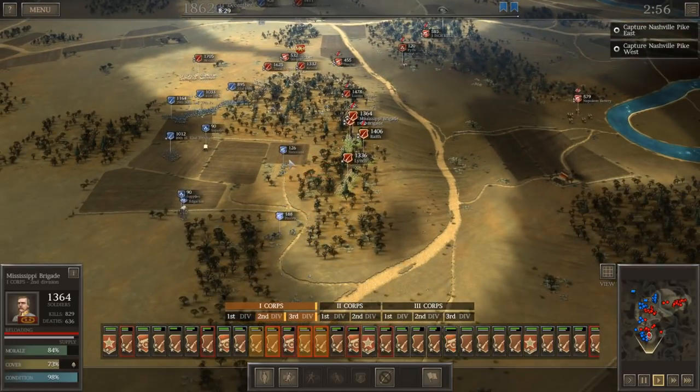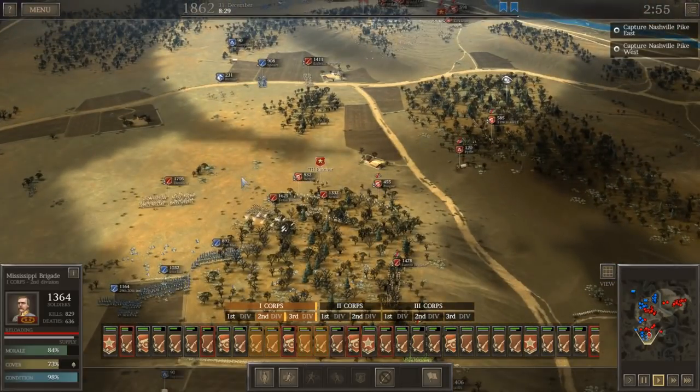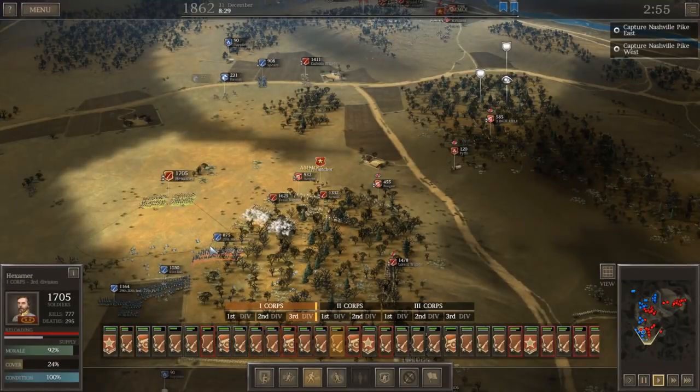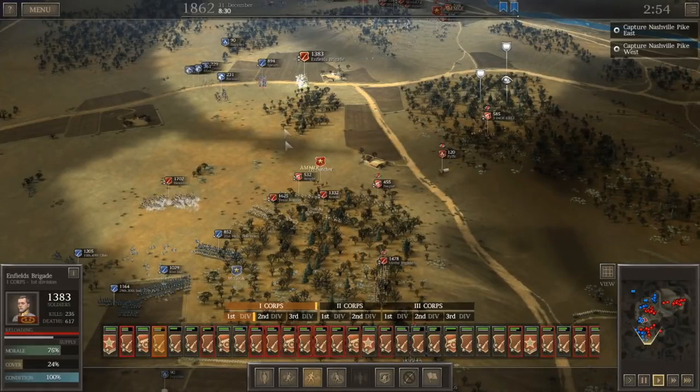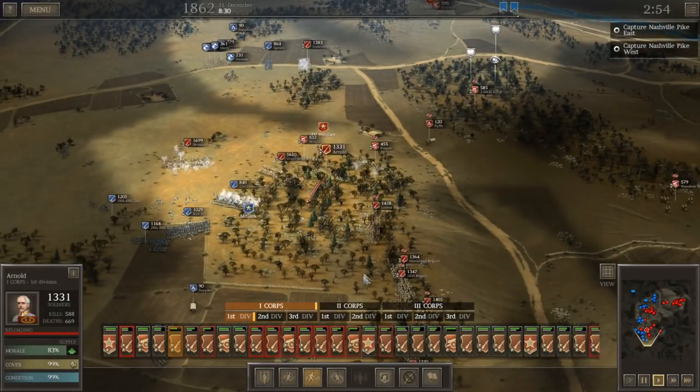Hello everyone, it's the Historical Gamer once again, and today we're returning to part 33 of our Confederate Let's Play of Ultimate General Civil War, trying to play through the entire Grand Campaign as the Confederacy.